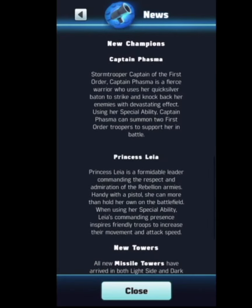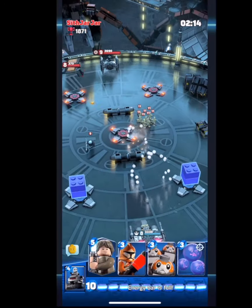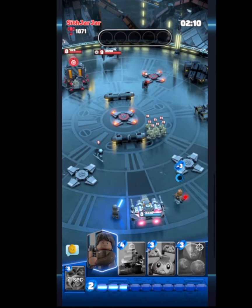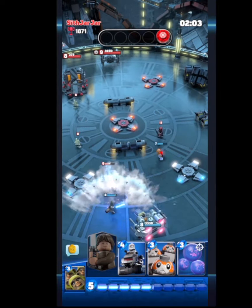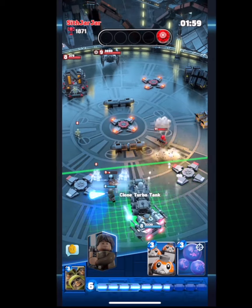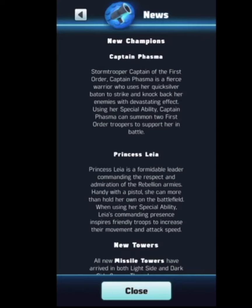The other one is Captain Phasma, as I mentioned — Stormtrooper Captain of the First Order. Captain Phasma is a fierce warrior who uses her Quicksilver Baton to strike and knock back her enemies with devastating effect. Using her special ability, Captain Phasma can summon two First Order Troopers to support her in battle. I actually was facing Phasma. I didn't face Leia, but I faced Phasma. You can see in this video right here where Luke Skywalker just ends up wrecking her, right before she's able to unlock her ability to drop two Stormtroopers — Luke was not having it. I went in and took her out.